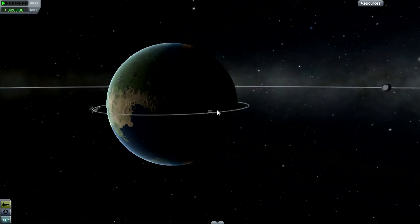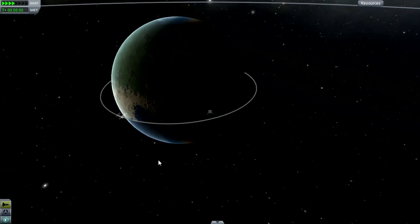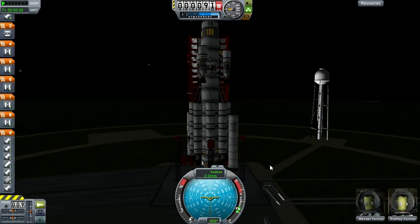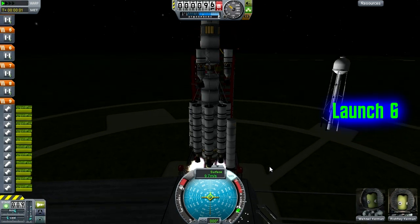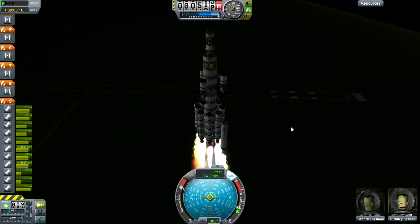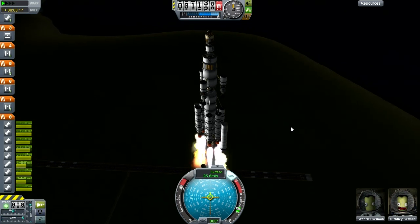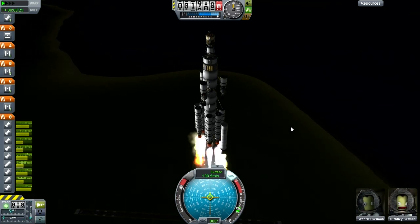We're off to the launch pad. Let's switch out, run time ahead to bring the space station over for a better rendezvous position. SAS on, find controls, throttle up — let's do this. Not bad, seems to be going alright. The solid boosters burn for about 30 seconds, long enough for two sets of asparagus stages to fall off.